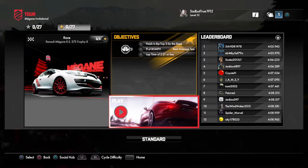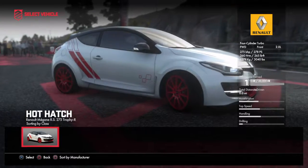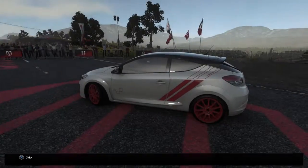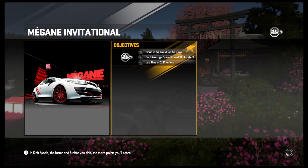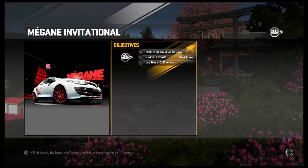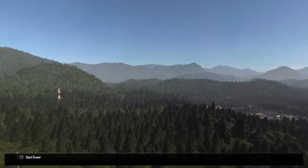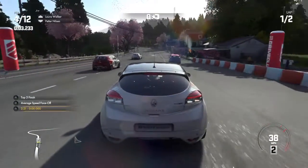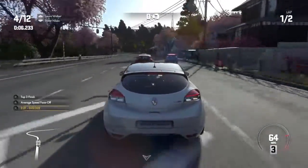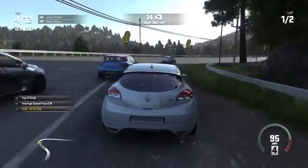Alright, let's hit play. The objectives are: finish top three, finish top three average speed faceoff at 85, and 2:21 or less. So here we go. I don't know what car this is. We've got two laps to do this, so I don't know if we're gonna get it done in two laps or not — we'll find out.